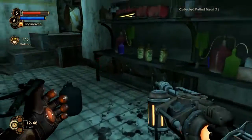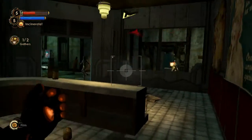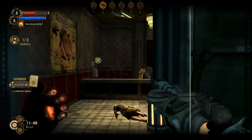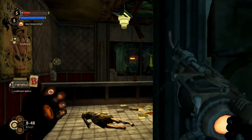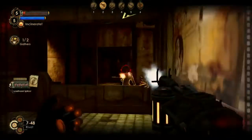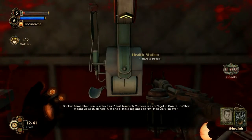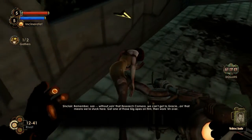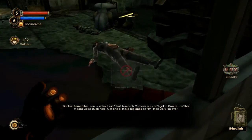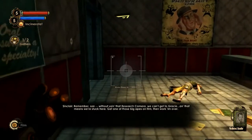Ow, ow, ow. Not ready. There's more than one. Surprise — you're on Candid Camera. Didn't take the surprise well. Without using that research camera, we can't get to Gracie, and that means we're stuck here. Get one of those big apes on film, then work him over. I am trying.